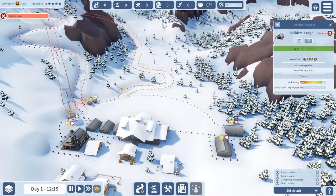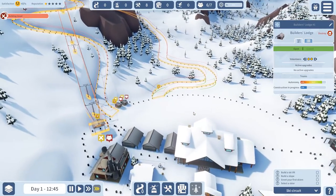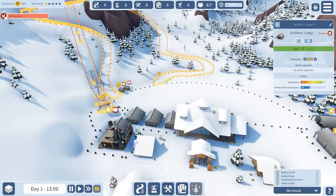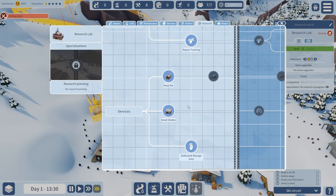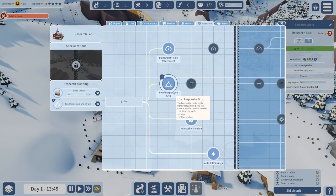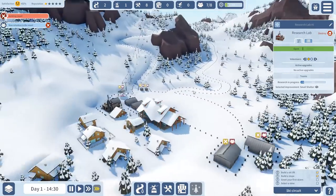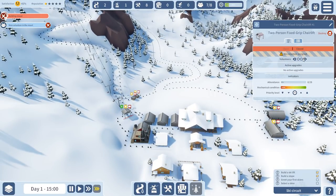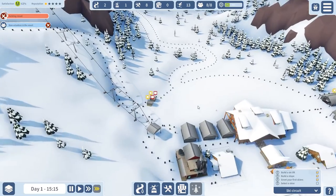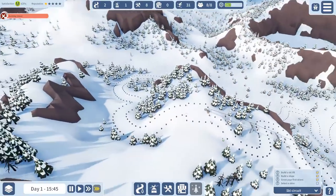Just to make sure things are built — you can see there are a few buildings now made. We have to wait a little bit until more people come in. So I'm going to put one into the research system and already research some stuff. I'm going to research the small shelter, load responsive grip, adjustable tension, and lightweight pole attachment. All these things are very important to improve the overall efficiency of your skiing area. At this point, there's no one skiing because we have no lift opened. We're going to open that lift, and now all the skiing people are coming over — they're moving up the hill.